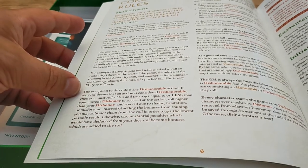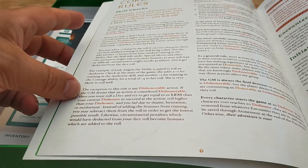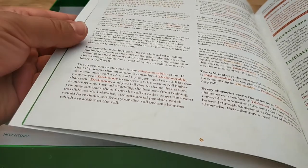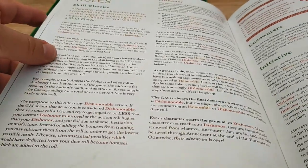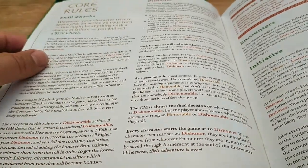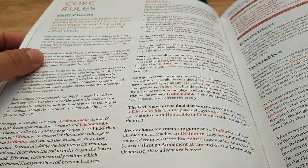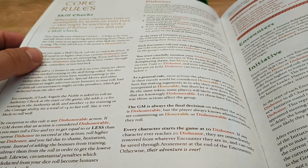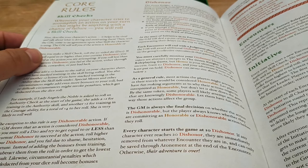For a dishonorable action, if you are deemed to do something dishonorable, you must roll a d20 and try to get equal to or less than your current dishonor. So your dishonor is basically something that goes up and down and sets your skill challenge target number. If you attempt an honorable action and fail, you suffer a point of dishonor. If you succeed, you remove a point of dishonor. If you attempt a dishonorable action, you get a dishonor point regardless of whether you succeed or fail.